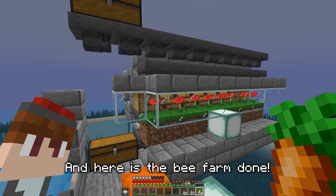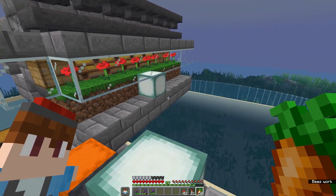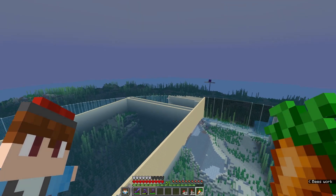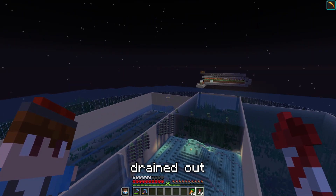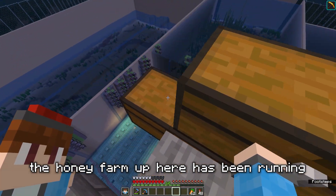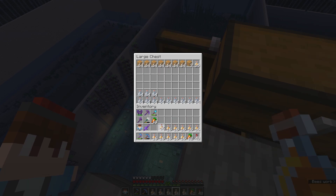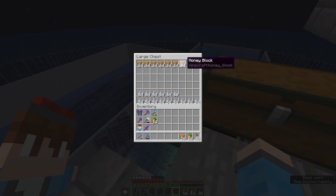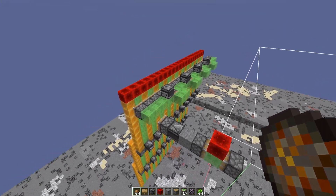The bee farm is done. They're not working at the moment because it's raining, but I tend to rain off for lag. Now I can get to draining the outer areas. All of the side bits are now drained out, as well as the monument itself. While doing that, the honey farm has been running and I've been regularly crafting honey into honey blocks. I believe this should be enough for at least one flying machine — I'll build one, destroy it after use, and rebuild it repeatedly.